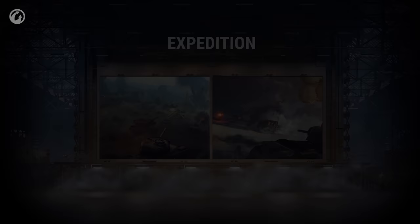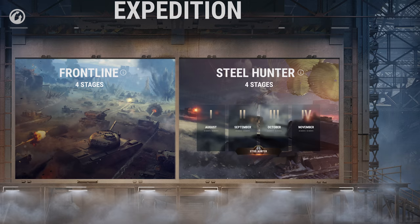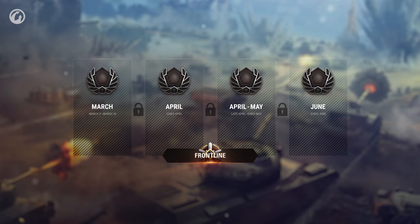Eight expedition stages await: four will take place in Frontline, and the other four in Steel Hunter. You'll be able to venture to Dreamland in August. Frontline will be available as early as March 9th. From March through June, four stages await, each one week long. Frontline will be unavailable in between these stages.